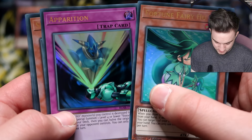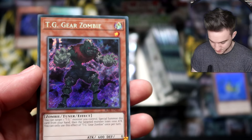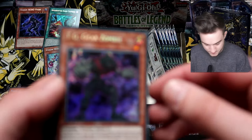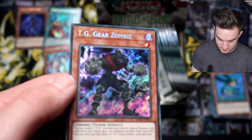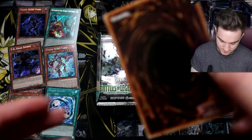It looks like it's another Fortune Fairy — can we get them all? Fortune Fairy — apparition, Shadow Beast, Vision Hero Trinity, and TG Gear Zombie for our Secret Rare. Yeah, there's some more TGs in here for you TG players.